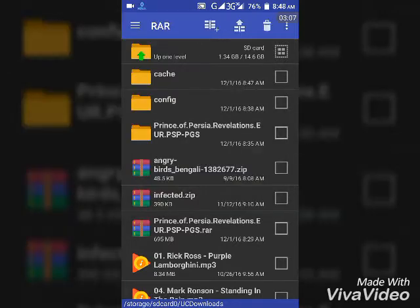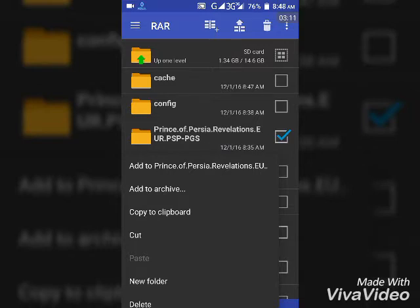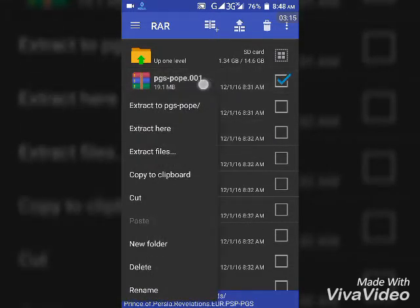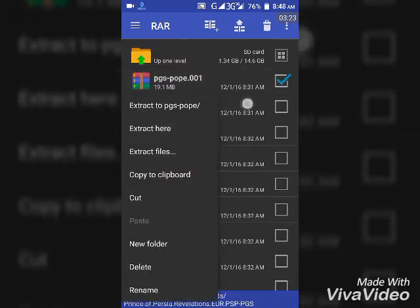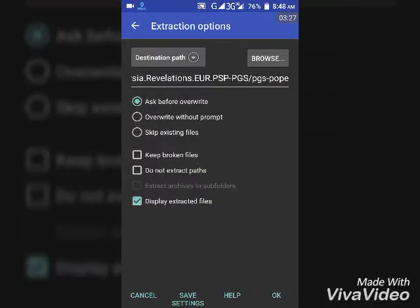Tap on the file and you'll see the file listed there. You'll see the file PCSB001 — tap on it, then tap 'Extract here' to extract it to the path shown in the browser.